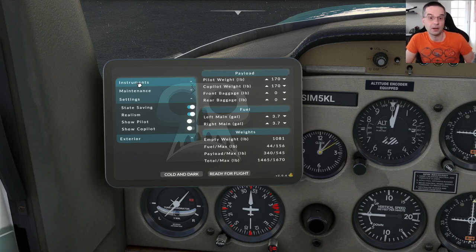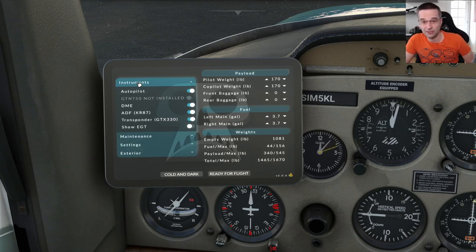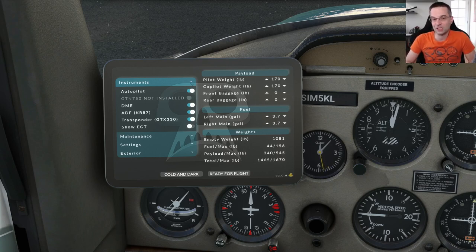Let's start with the instrument block; I've got most of them enabled for this flight. If you're going to be doing any instrument flying you'll definitely want the autopilot, the DME, and the ADF enabled. If you have a license for either of the GTN 750s you'll be able to enable them here — I personally find having a GPS in a plane like this defeats the purpose, though be aware there are a lot of people reporting crashes to desktop with them, so it's just something to keep in mind.